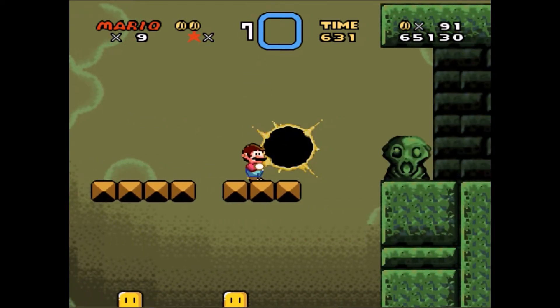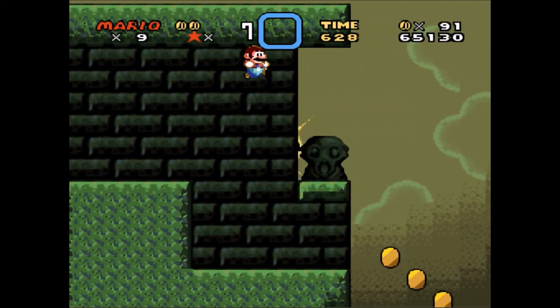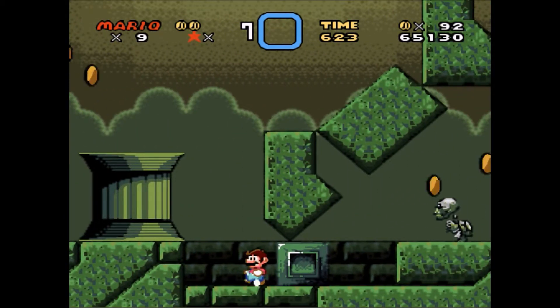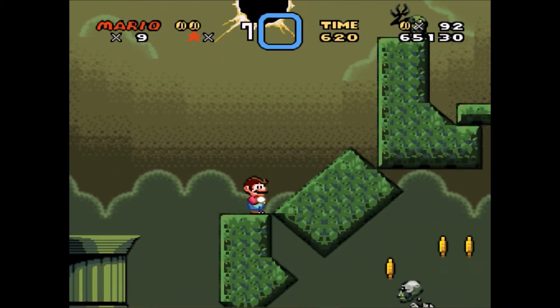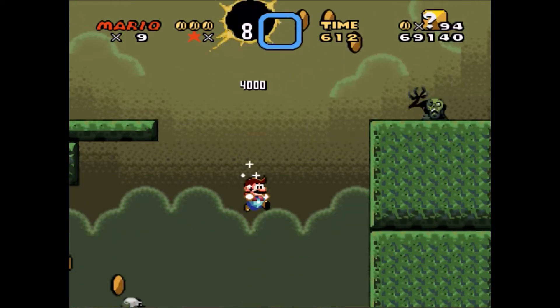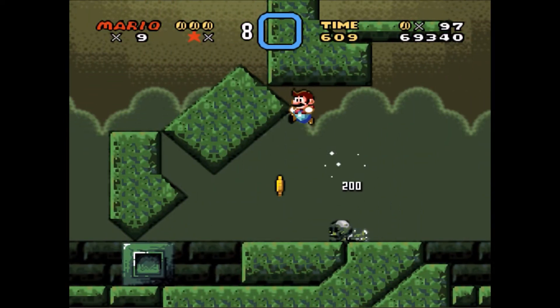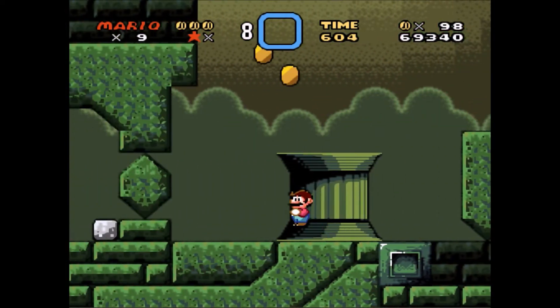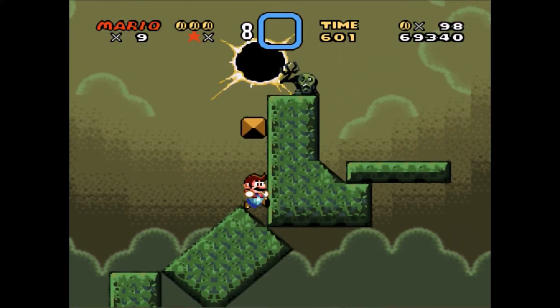Yeah you sack of bones, not gonna get me. I'm super hatless Mario — I just noticed I don't have a hat. At the beginning of the game it says I was asleep. So why would Mario sleep with a hat on? But then again, why would he sleep in overalls? Maybe he should be wearing like a nightgown or something. A sleeping mask — just do it with a sleeping mask on your face.